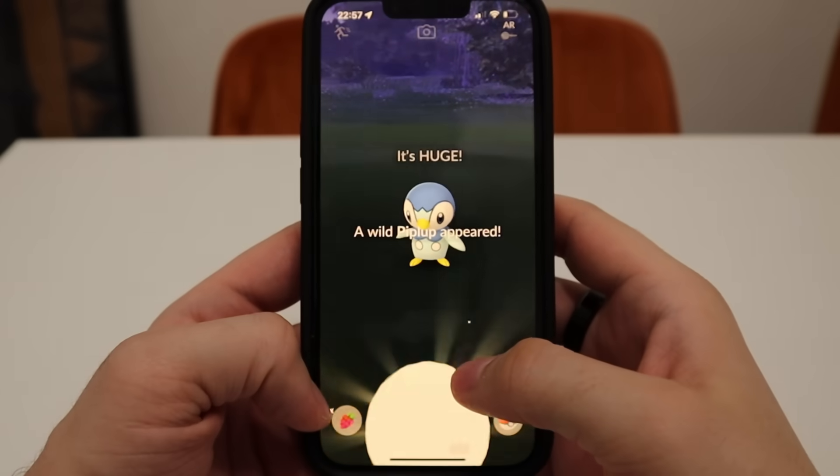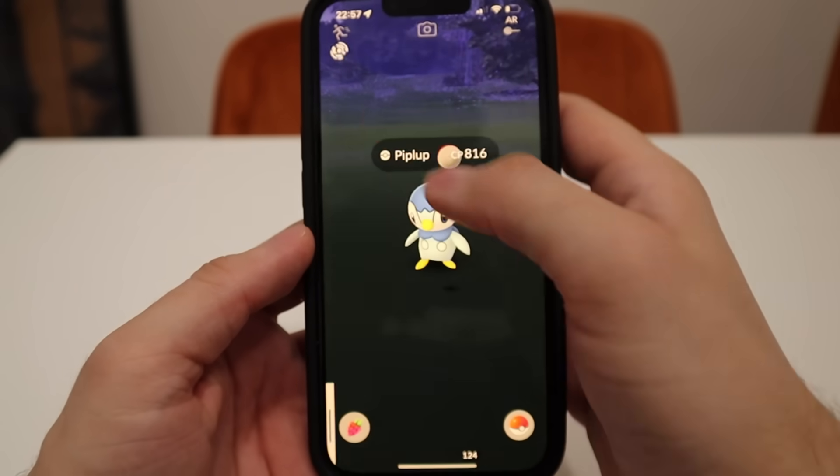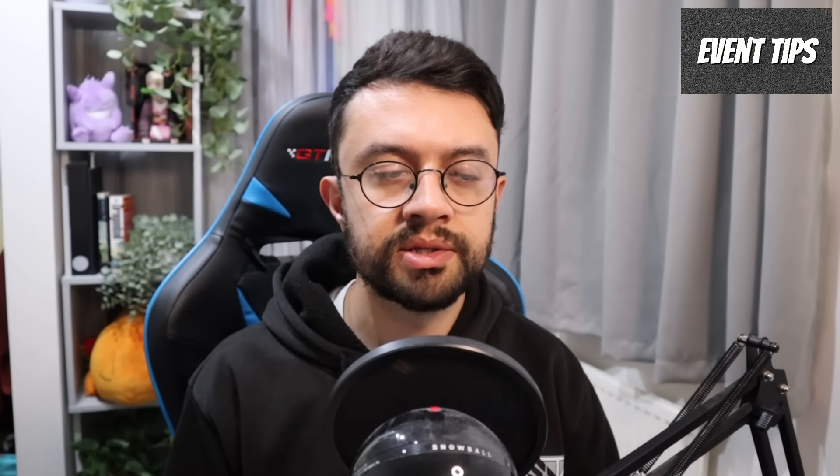Remember to quick catch whenever you can so you can catch as many Goomy as quickly as possible to get as much Stardust as possible. Using an incense is also worth doing because not only will it last for 3 hours, but it will help keep the flow of Pokemon you encounter more consistent, especially if you walk through areas with low spawns, meaning you'll keep getting consistent XP and Stardust.